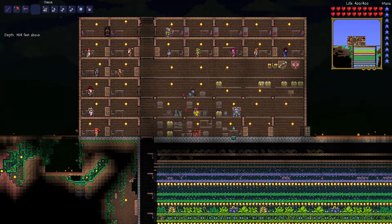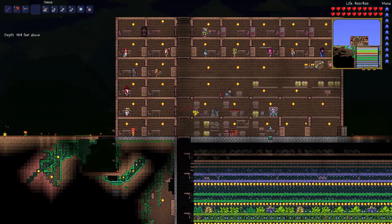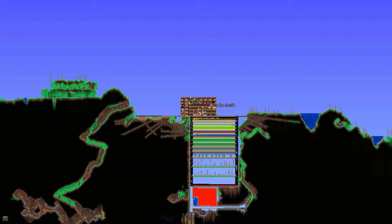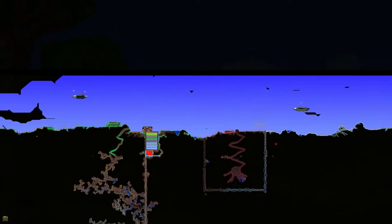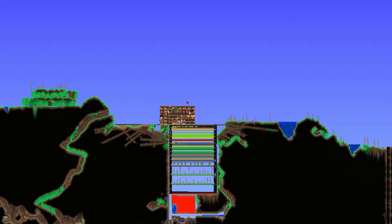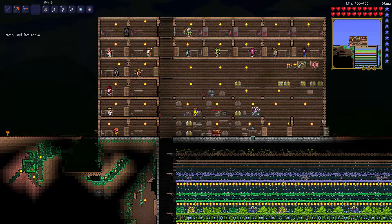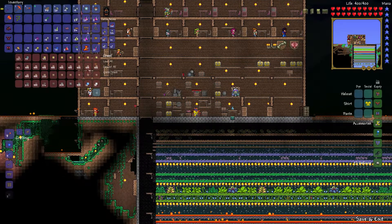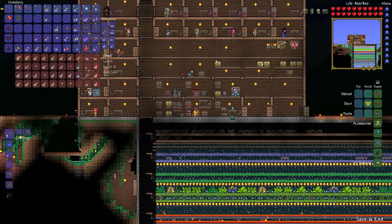What I want to do this episode is make a slime farm, because I want to make some sticky bombs, take them down to this area, and blast this whole place level so that we can use this area to fight the next boss before we get into hard mode. So that is what we're going to do today. It doesn't look too terribly difficult, I should say.